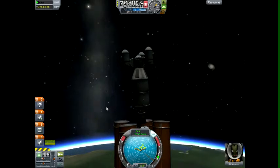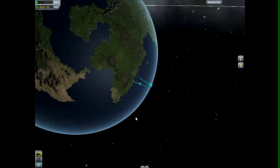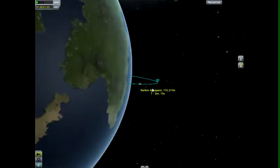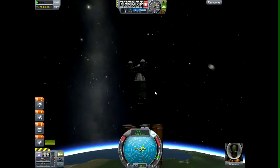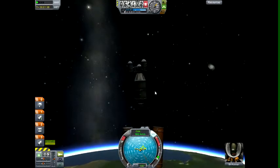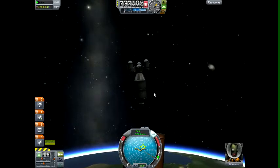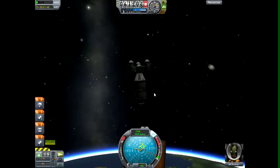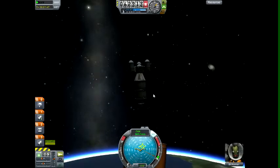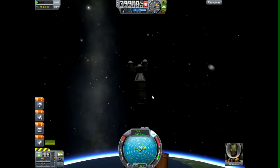Let's take a look at our map. Apoapsis is 113,000 — that's good. We're at 50,000 meters. We're going to want to wait for it to be 70,000 so we can speed up without it complaining. At this height the warp really isn't much faster than normal speed.